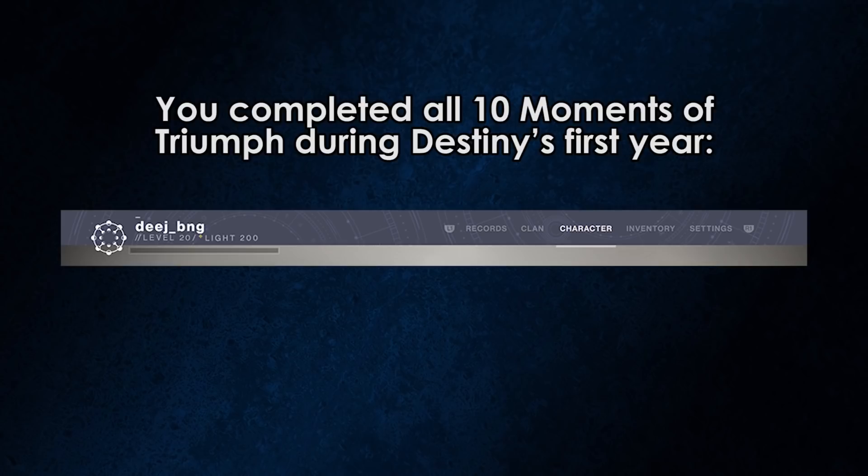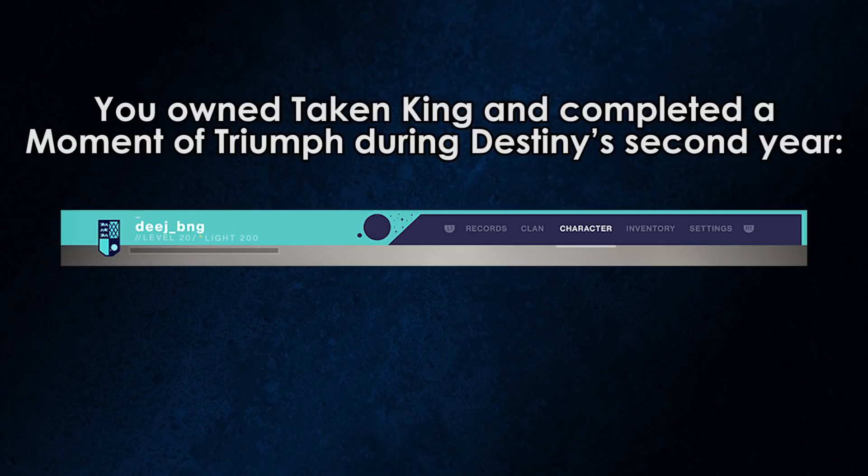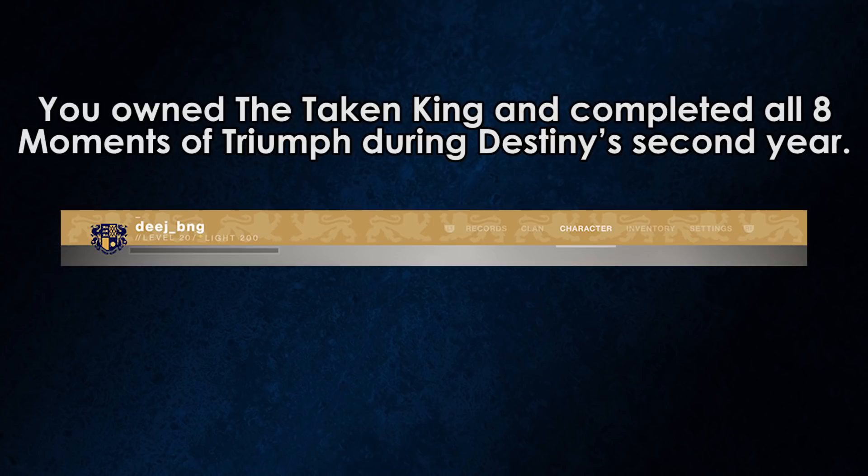The next 2 are for Year 2 players. One is for owning Taken King and completing at least 1 Moment of Triumph, and the other is for owning Taken King and completing all Moments of Triumph in Year 2.